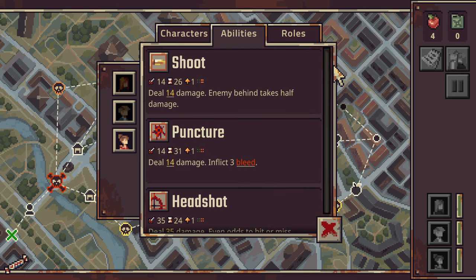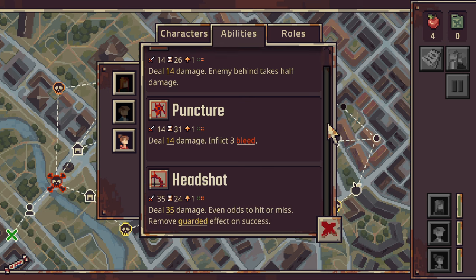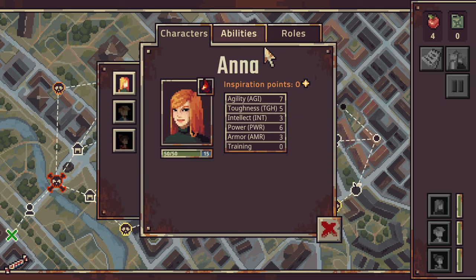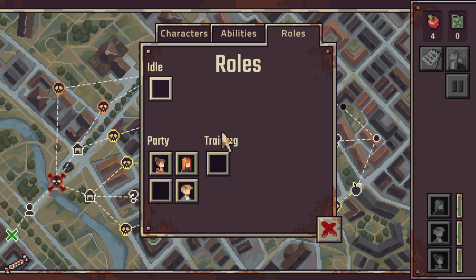You're a damage dealer as well? Yeah. Shoot - 14 damage, enemy behind takes half damage as well. 14 damage and inflict three bleed. Headshot - 35 damage, even odds to hit or miss. We'll remove guarded. I do wonder about the trinket thing I got - is that for everybody? It looks like that's for everybody. During combat - okay, I don't really need to heal. I'll go for the powerful foe. Maybe we can get some fuel that we don't have to trade our body away for.